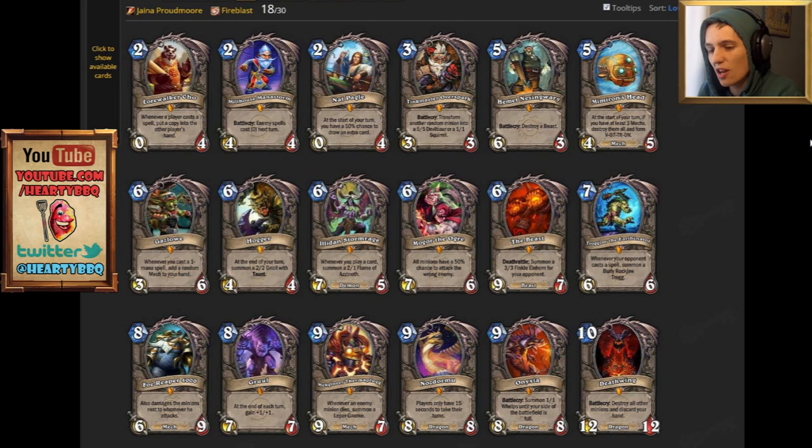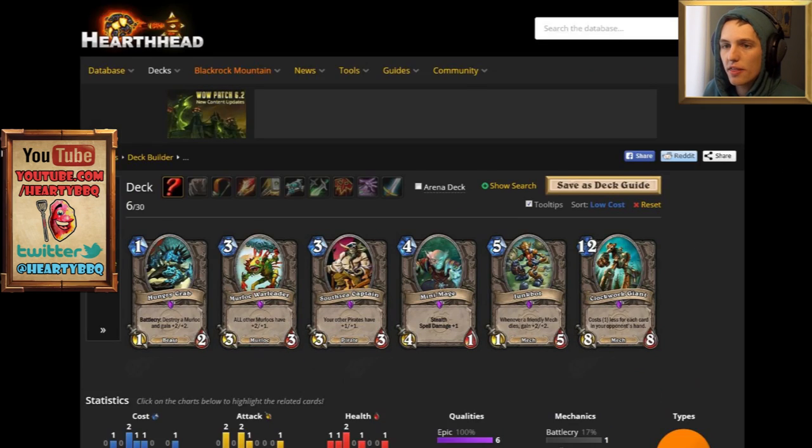The same is going to be true for Gazlow, Illidan Stormrage, and to a lesser extent Mechagnia Thermoplug. Quite a few of these are playable at lower ranks and will be effective, but you can safely dust them if you're only interested in competitive decks.